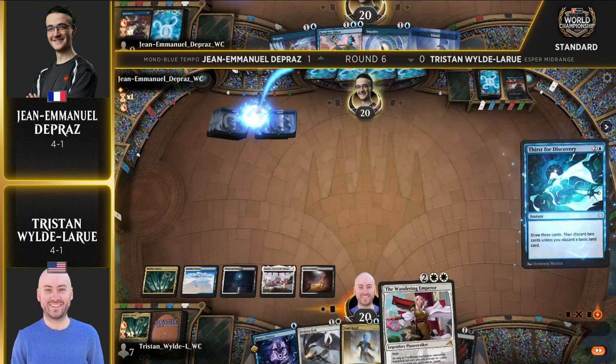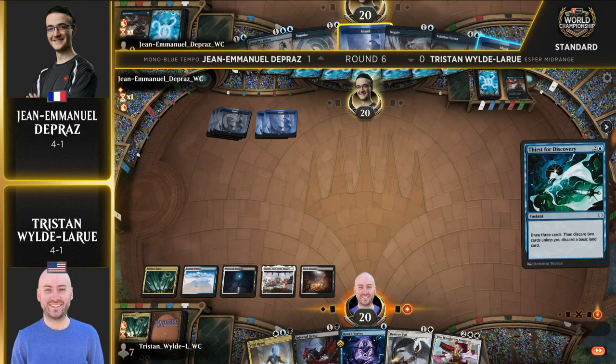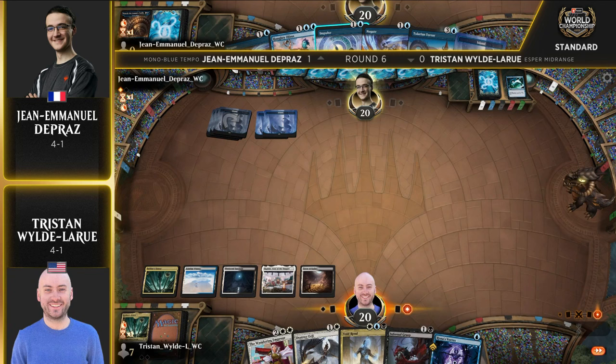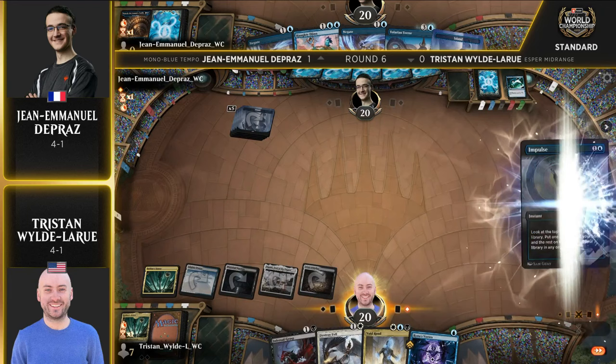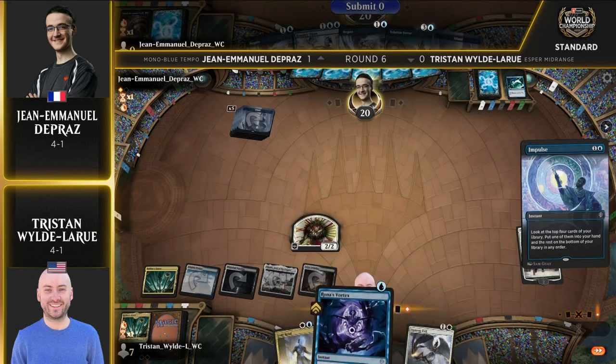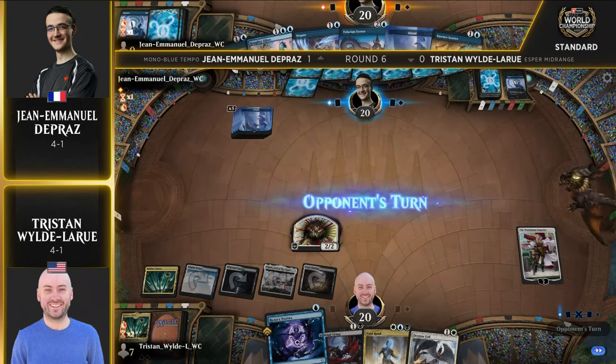One thing we're seeing as a difference in John Emmanuel's list versus Julian's: we have the Tolarian Terrors in the main — there were a few copies in the sideboard for Julian. But we don't see a lot of Shore Up; we see Slip Out the Back instead. It's better in some ways, worse in others. It's a nifty little trick — you can use it proactively or move something out of the way. Oh, you have a blocker? Not anymore. And it does keep that +1/+1 permanently, which is a big deal.